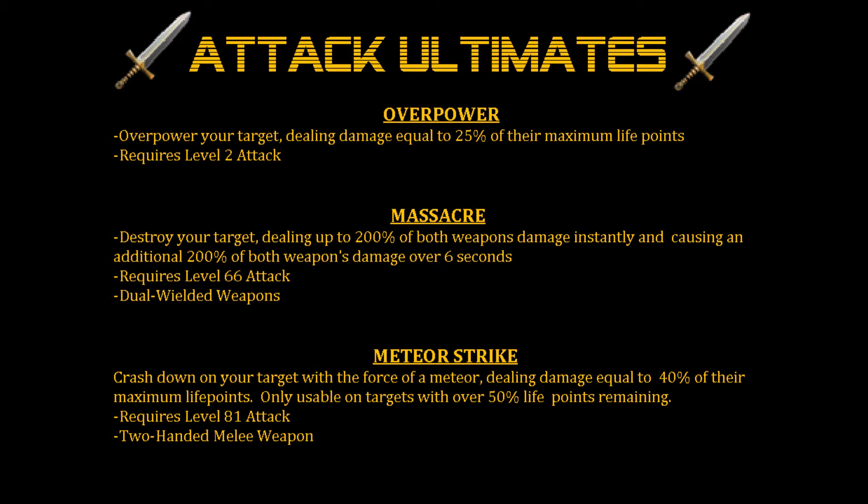Massacre says: destroy your target, dealing up to 200% of both weapons' damage instantly, and causing an additional 200% of both weapons' damage over 6 seconds. It requires level 66 attack and dual wielded weapons. And finally, Meteor Strike: crash down on your target with the force of a meteor, dealing damage equal to 40% of their maximum life points, only usable on targets with over 50% life points remaining. It requires level 81 attack and a 2 handed melee weapon.